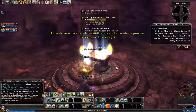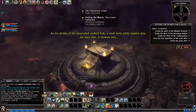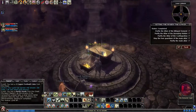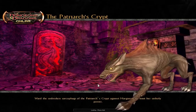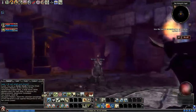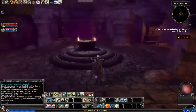As the shrieks of the vanquished undead fade, a small stone tablet appears atop the main altar — it beckons you. Once you've done that, the next quest is directly linked. You click on this little stone tablet that appeared and go into the Patriarch's Crypt. So here we want to use the Cursed Sarcophagi to ward them against Marguerite.